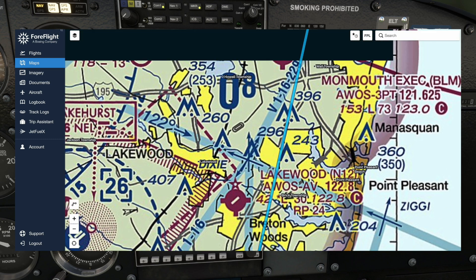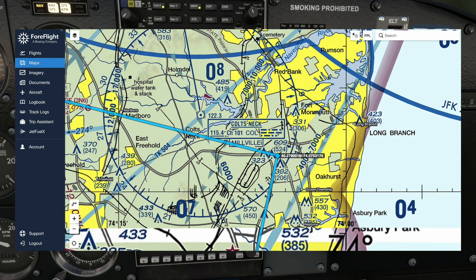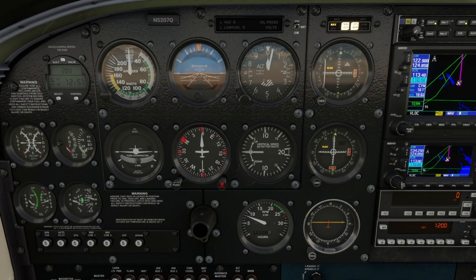We will overfly a couple of airports, including Lakewood and Monmouth. Shortly after we get to Monmouth, we'll come to an intersection — you can see it drawn here on the map — and that's when we're going to fly west directly to Old Bridge. The Skyhawks at my flight school are older models that do not have heading bugs, but this one in the sim does, so let's use it — it is a luxury. I'll dial it in to 030, our initial flight heading.